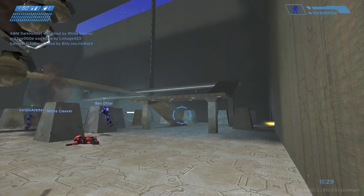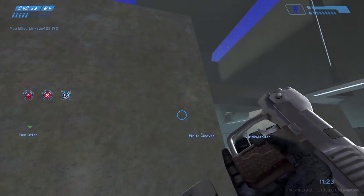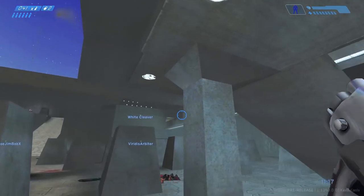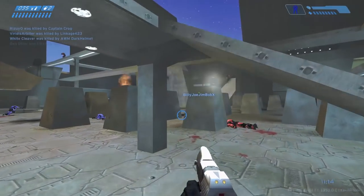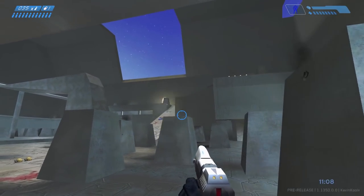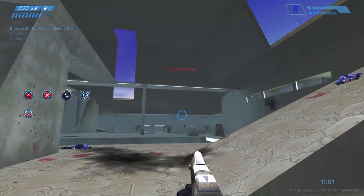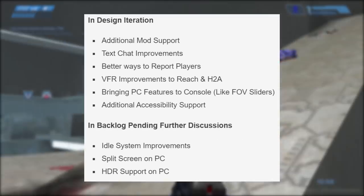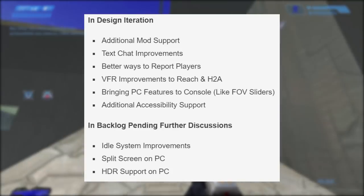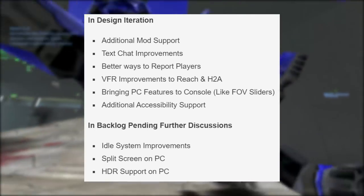Recently we had a big dump of new content entering active development — things like PC file share, custom browser, input-based matchmaking, region server selection, and cross play are currently being developed and looking to be flighted very soon. We also had new updates for the InDesign phase, which includes additional mod support, text chat improvements, variable frame rate improvements for Reach and Halo 2 Anniversary, bringing PC features to console like FOV sliders, and additional accessibility support.